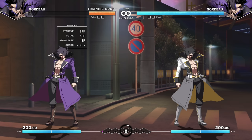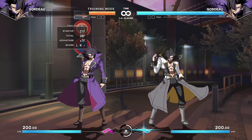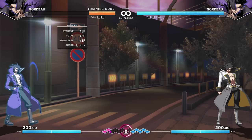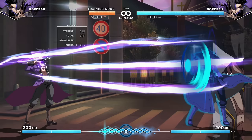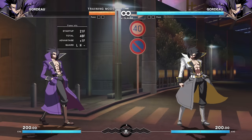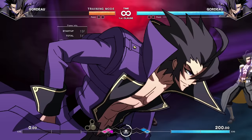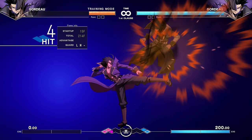He also has an interesting down-down series: down-down light gives you absurd plus frames; down-down B is more combo fodder — don't do it point blank as it's very negative on block. His force function is effectively a full-screen poke — it whiffs at absolute max screen but always connects at about 80% of the screen away. It's duckable, but it's advantage on block. He's a very straightforward big-normals character, pretty easy to use, stylish and cool. If you like scythe users, he is that character.